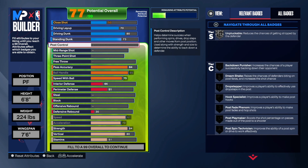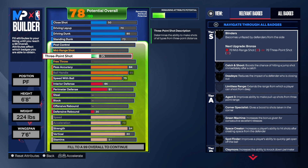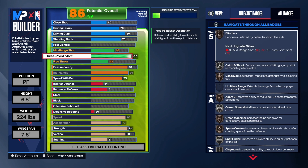You can take the vertical up enough to get Posterizer, but we also need Chase Down Artist which is tied to vertical, so we took it to 80. Now let's get into the shooting. Hit the like button, subscribe, share the video, and let it play to the end so it gets recommended — I need everybody to see this video.